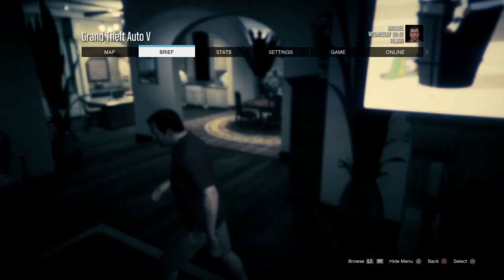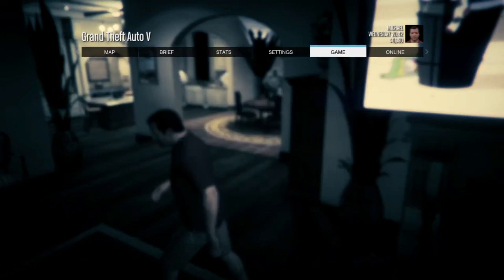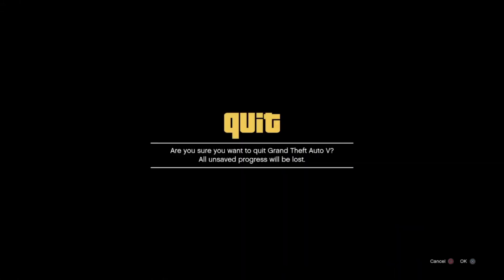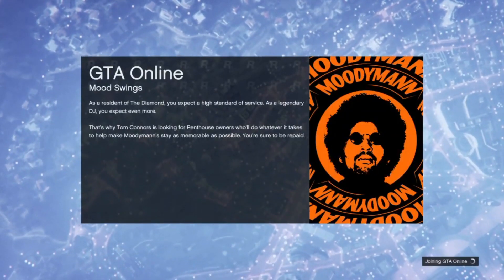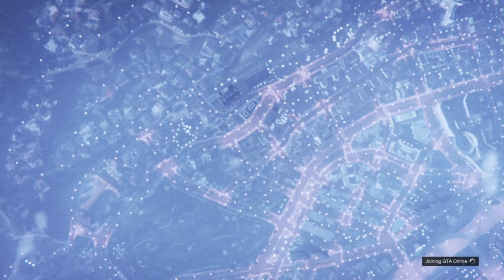Once you are in story mode, go to your options and settings and make sure you are in a 3M session, or you have someone in the opposite targeting mode. Then go ahead and load into GTA Online.